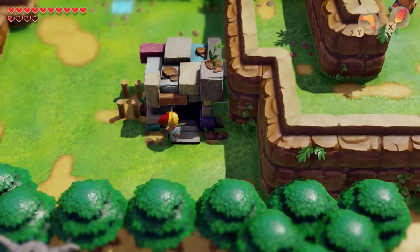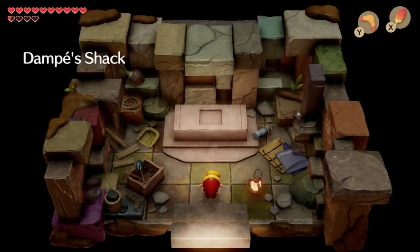I don't know where Dampé is — he's not in his shack — so we just have to move on, I guess. Let's go back to the animal village real quick. Let's switch from our bow to our ocarina. We're not going to stick around the animal village, which actually had no worth to it, so keep that in mind.